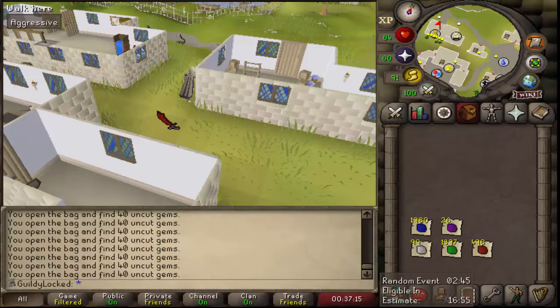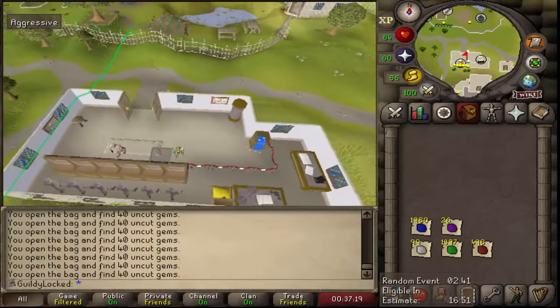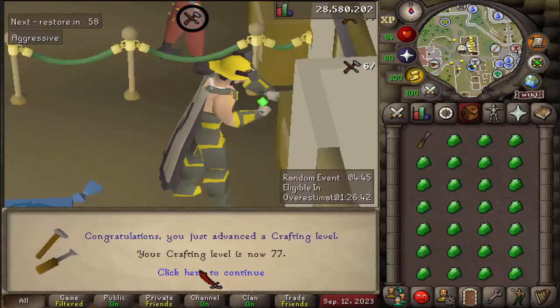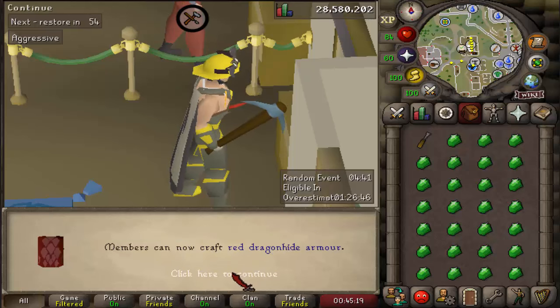I actually didn't mean that because I got to cut all these gems first to get the level. I have the raw materials now. Coming up on the last gem — 77 crafting, Red Dragon Hide Body.